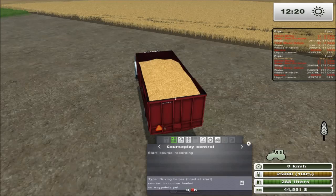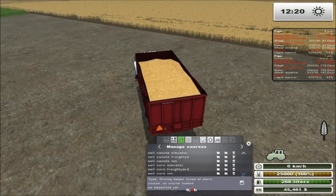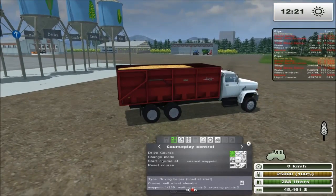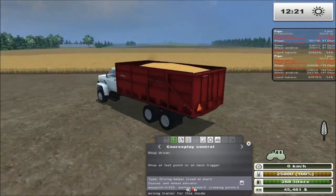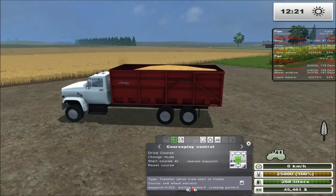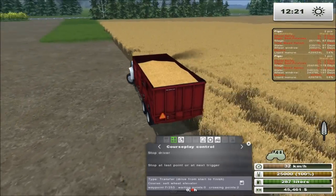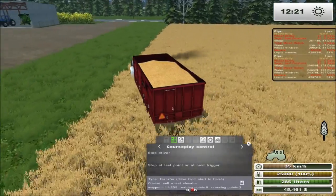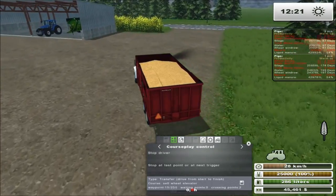One of the things it doesn't do is it doesn't work with CoursePlay very well. If I set it to driver helper — wrong trailer for this mode. So that means it's not going to work for selling stuff automatically using CoursePlay. However, you could set it into transfer mode and it should just drive. So if you want to have it drive somewhere, it should do that. Yeah, there it goes. But the problem is you're going to have to babysit it.